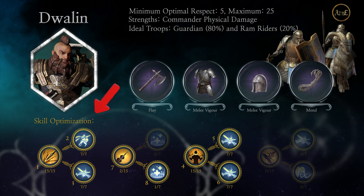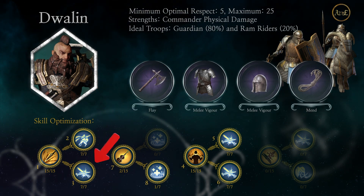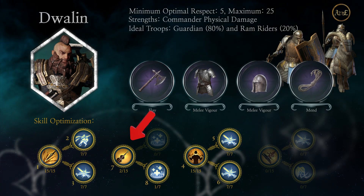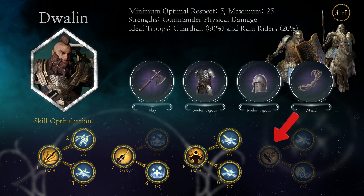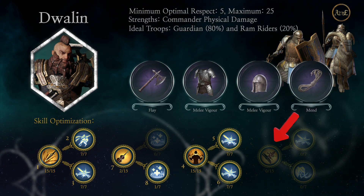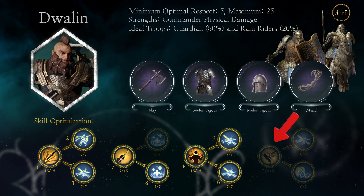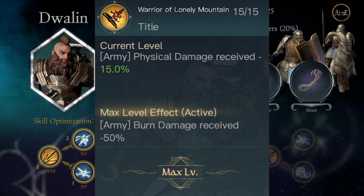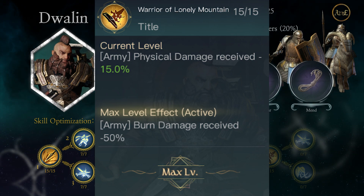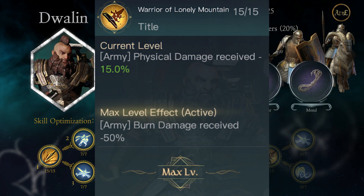For the skill optimization, you can see the skills and how many points to put into them, as well as the order. Start with Experienced Warrior, then go to Hunt Down and Collaboration, followed by Durin's Blood, Whirlwind, All In, and then your last three points go 2-1 into Musician and Level Headed. The reason the minimum optimal respect is five is because his R5 tree is really good, and many players push Dwalin's respect as soon as possible to eventually max out the R5 title. The R5 title reduces burn damage by 50% at max level plus 15% overall damage reduction, which keeps your troops alive so Dwalin can do damage more often.